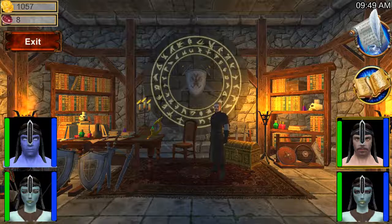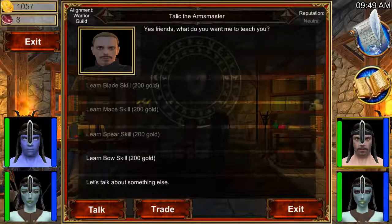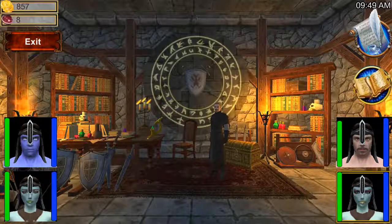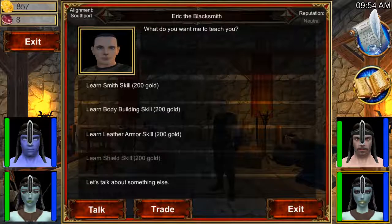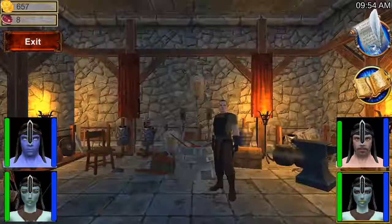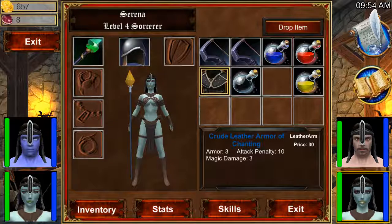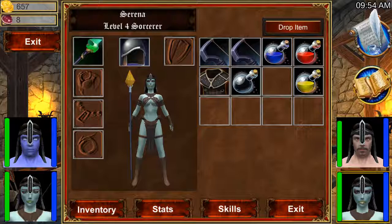We are going to go to the warrior's guild and he will teach us some skills — he's going to teach us bow skill, that's the most important one. And we are going to go back to our blacksmith; I believe he can teach us leather armor skill. Here we go. So we're going to equip this item and this item to Serena.